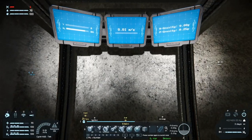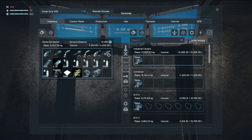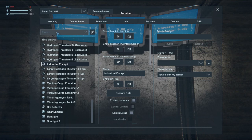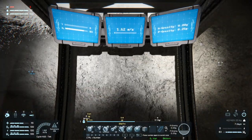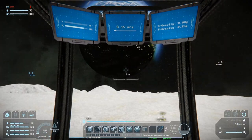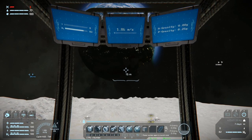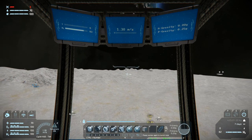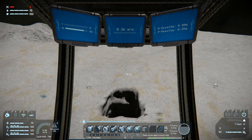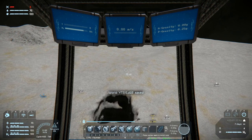Didn't I put ejectors on this? Let's turn this off for a second. Control panel - ejector. I did not. Dang it. Let's come up real quick then. Move forward. Okay, we will get out.